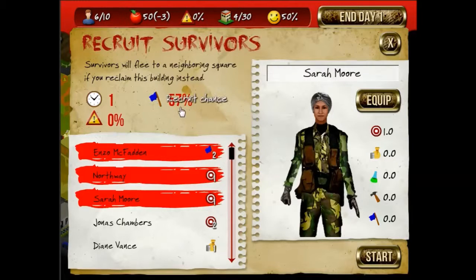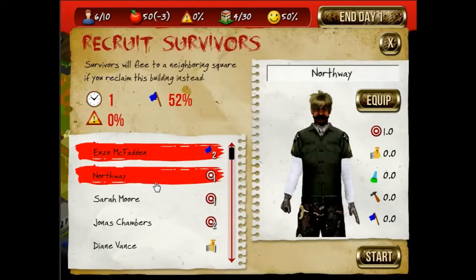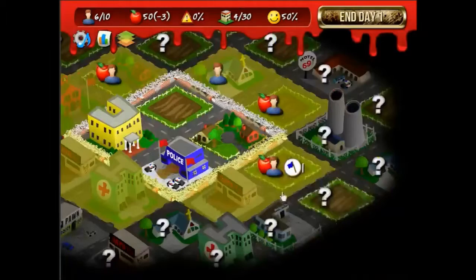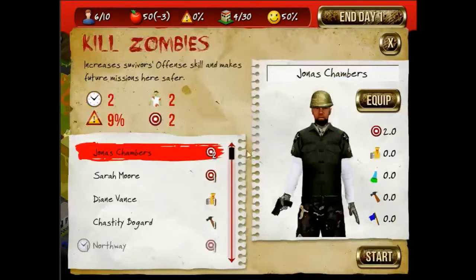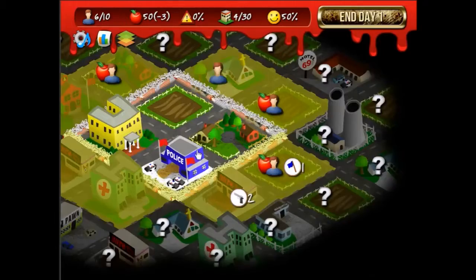Instead of risk, there's a danger chance, and it shows you the chance of success. Having more people along increases the chance of success and decreases danger, so I'm going to send someone armed. There's nothing here except zombies, so a 9% chance I'm willing to take.